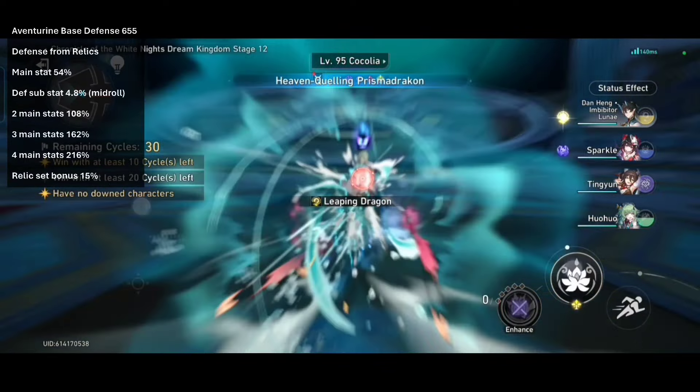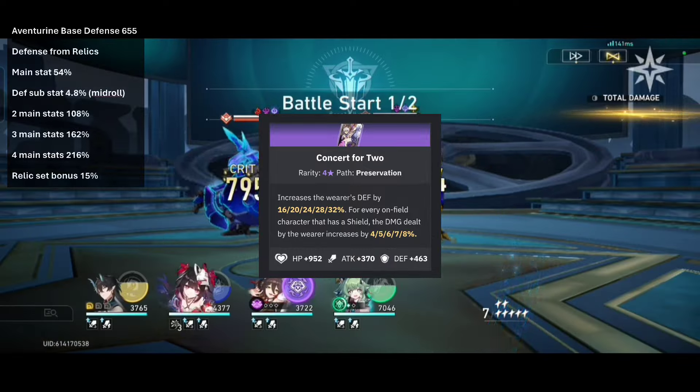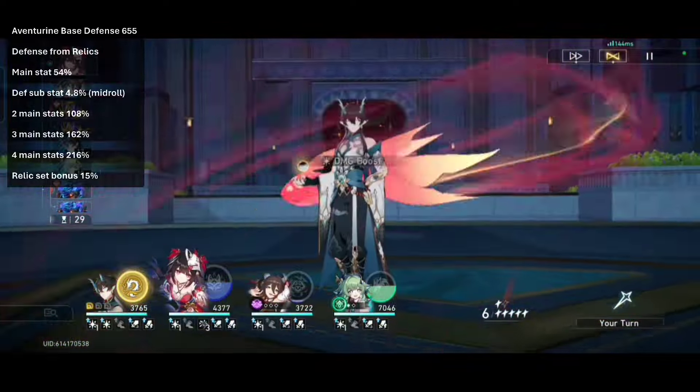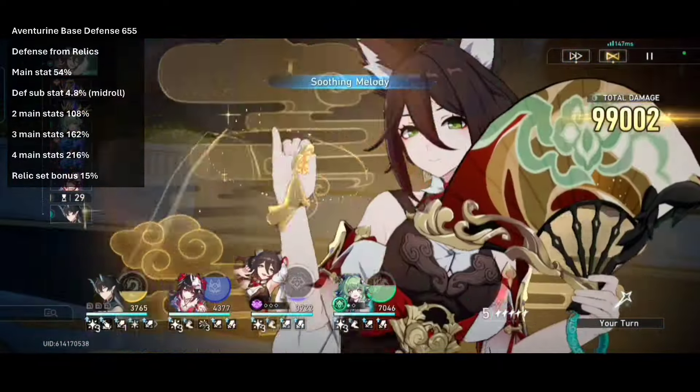Next is the new lightcone. Concert for Two: +463 base defense, and at R5 it gives a 32% defense boost. As such you will need 226% defense stats, so all main stat defense and 2 defense substats. It is the second easiest to get done but you will still need to go all defense. Possibly the second best lightcone, but it is new so you will have to pull for it.